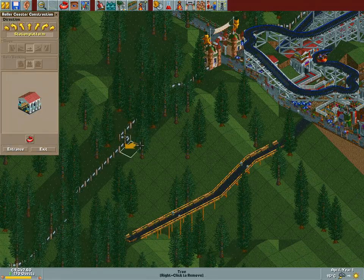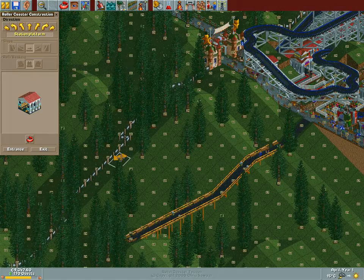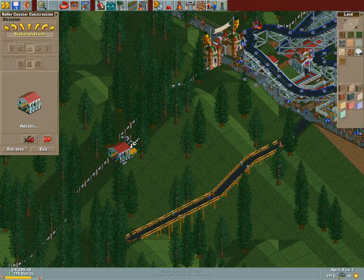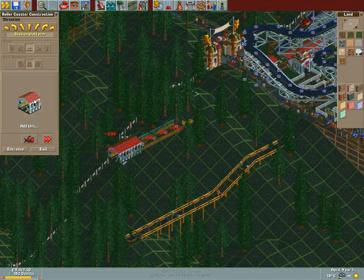Let's put it into practice. I want height markers - this is height 20 - so if we build this over here we should be good. I want track markers too. This is gonna be good!